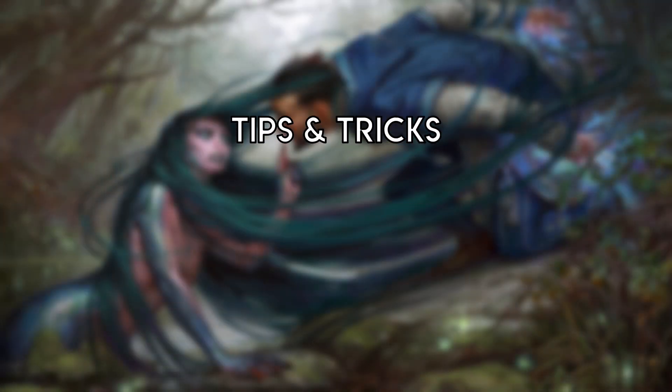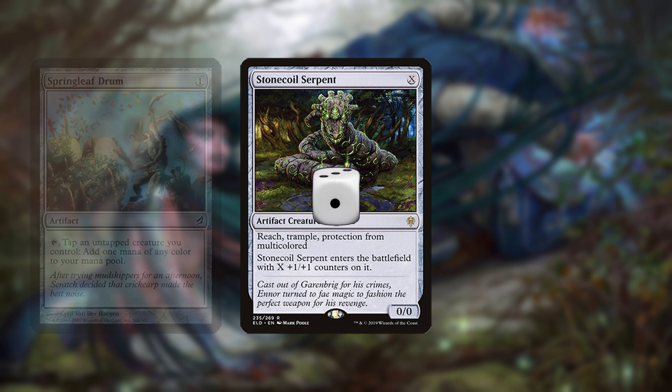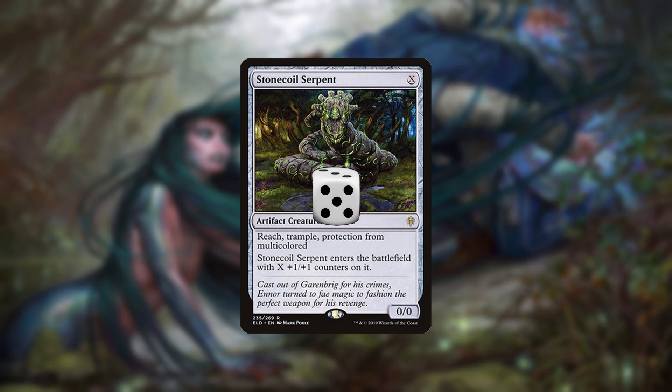Stonecoil Serpent scales up as the game continues. You can play it early to use with Springleaf Drum, Ghostfire Blade, and Ensoul Artifact, or to pump Smith or Automaton, or later as a big beater. It's also easy to forget its keyword soup of Reach, Trample, and Protection from Multicolor.